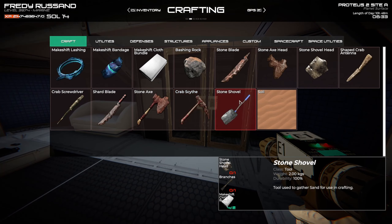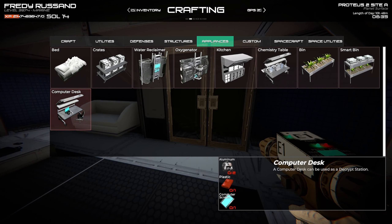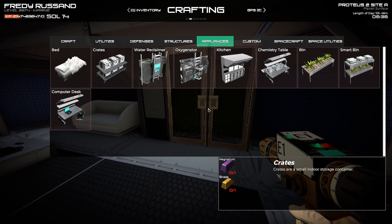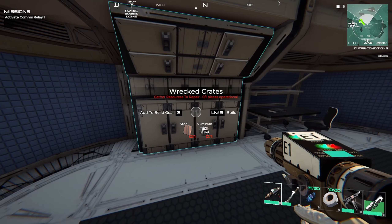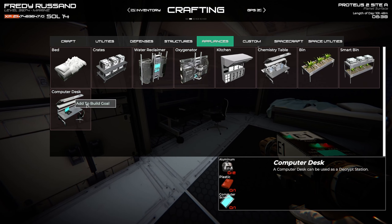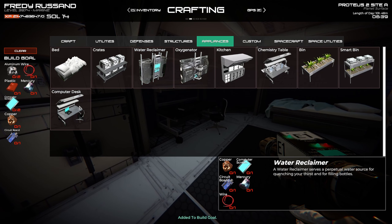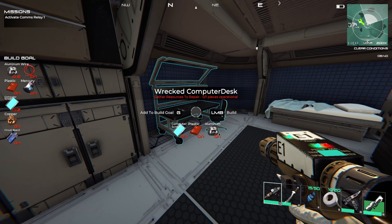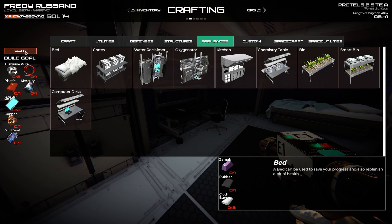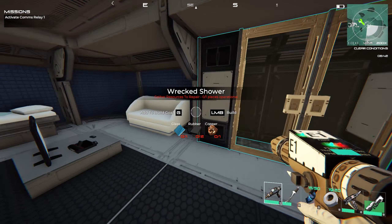One thing I could do — I believe it still works — is just to add things to the build planner. The bed is here, but the crates are not here; only the things ready to fix show up. I could add, for example, the computer desk — add to build goal. I can do two, they compound. Unfortunately I can't remove them from the build goal individually, but I can just clear them all. Okay, so that's kind of helpful.